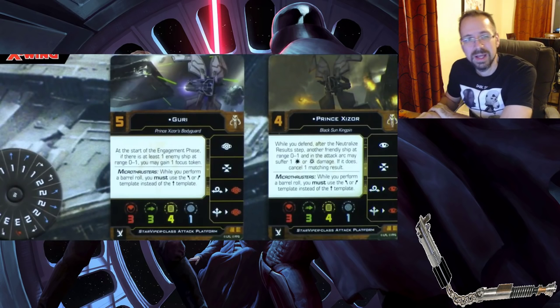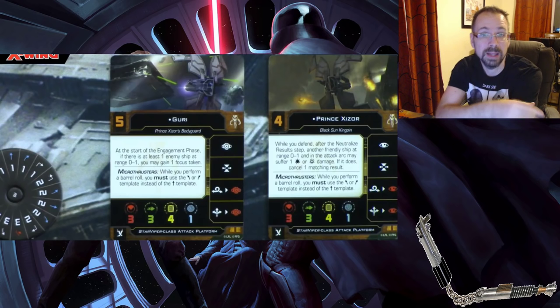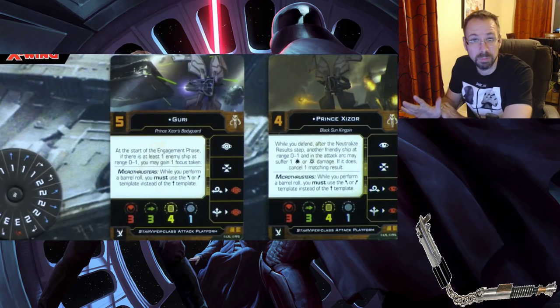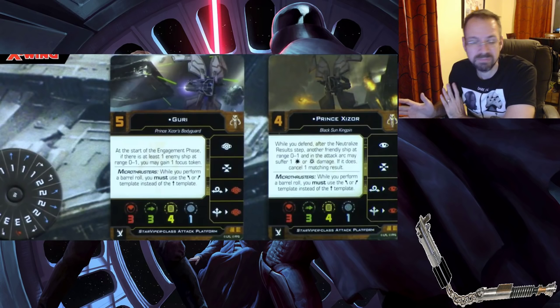Guri and Zeetot show a great example of droid vs. humanoid pilots in the same ship — Guri has Calculate and Zeetot has Focus. All Star Vipers now have the built-in rule that barrel rolls must be curved (the slanky barrel rolls), and you can barrel roll into Focus or Calculate. Guri still gains Focus from her pilot ability on top of that. Green maneuvers are also being renamed blue maneuvers for colorblind accessibility — just a cosmetic change but it'll take some getting used to.